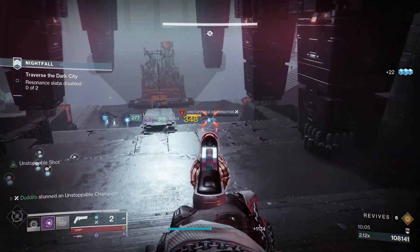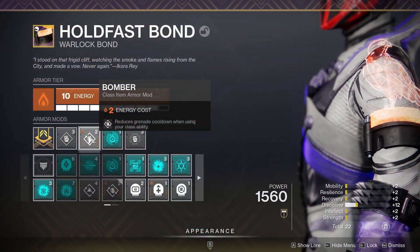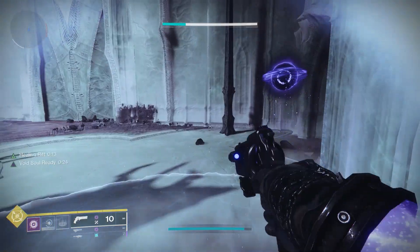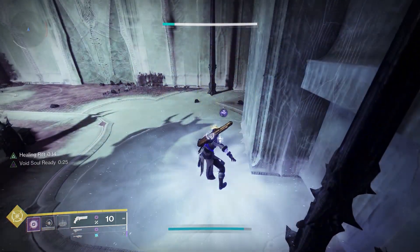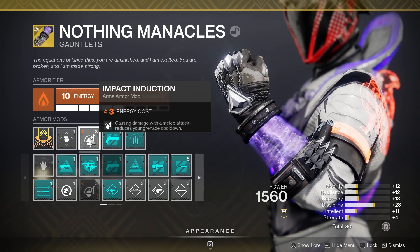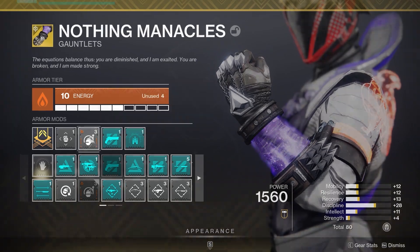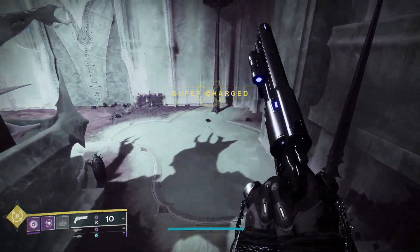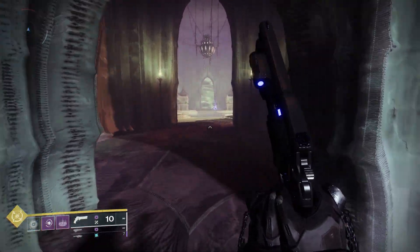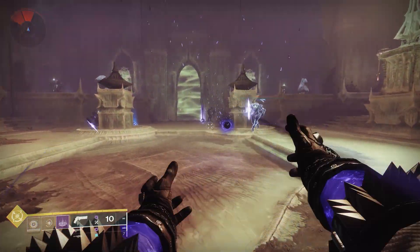This little formula is something I use on most of my builds to get grenades back all the time. I run Bomber, which reduces your grenade cooldown when you use your class ability. I also run Impact Induction - causing damage with a melee attack reduces your grenade cooldown. When I throw my melee, I get around 40-50% of my grenade back.